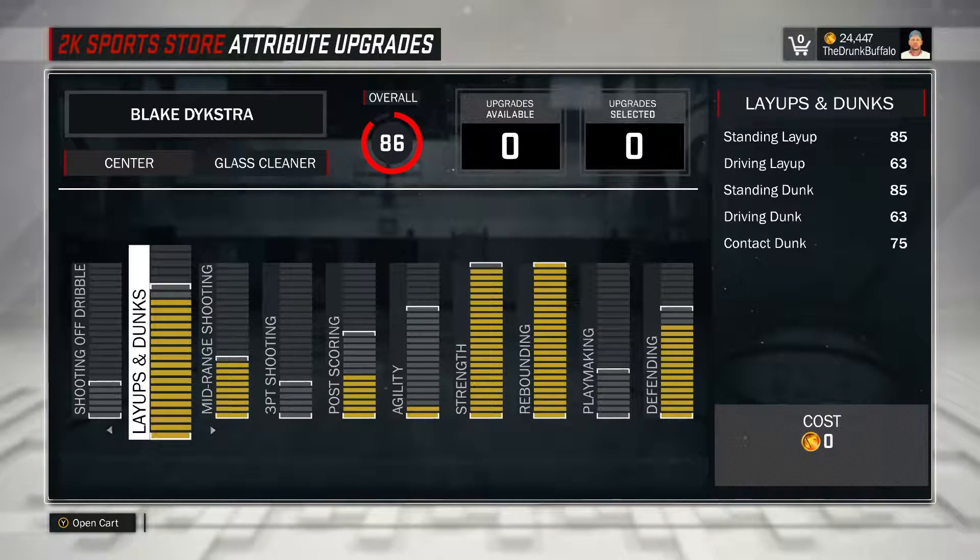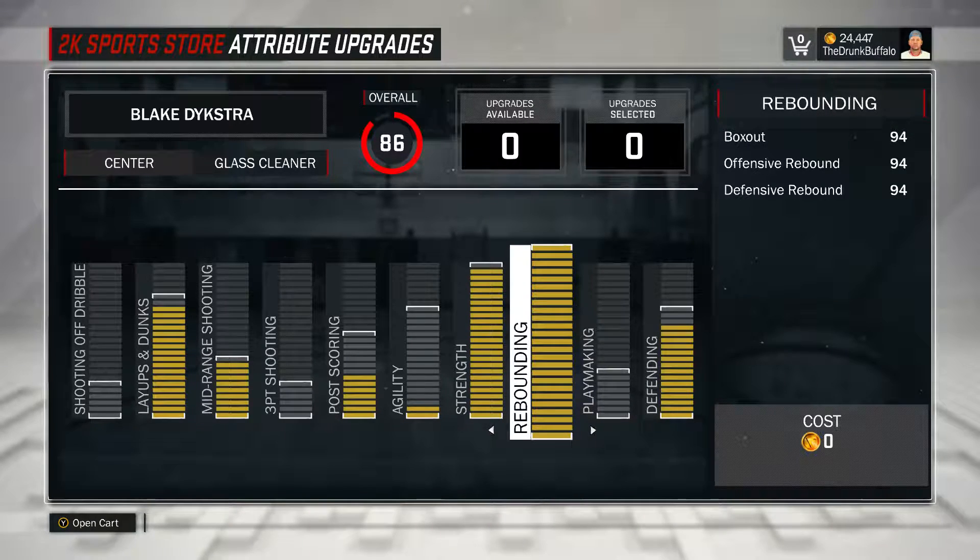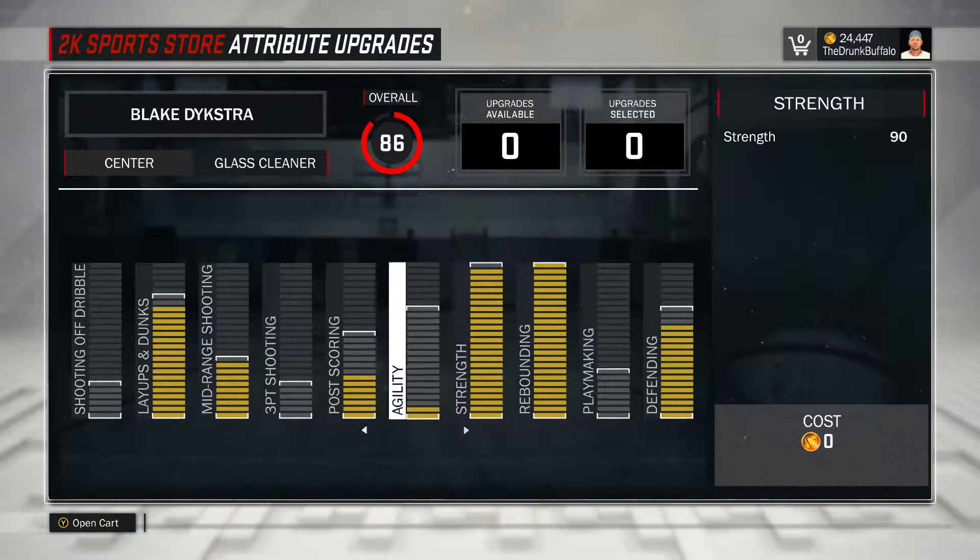Glass cleaner dunks, that 71 mid-range, strength and rebounding are way more important than your agility if you're just going to do the base set. But if you are going to make that push of 92, 95 overall and put the grind and effort into it, then that's when you upgrade your agility. You will see a difference and you'll be able to move a lot easier. But just for now it's not worth it.